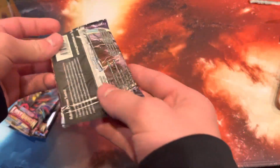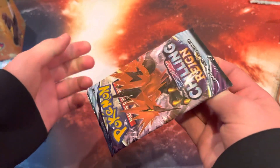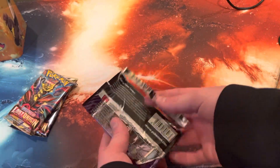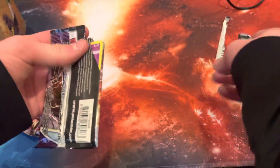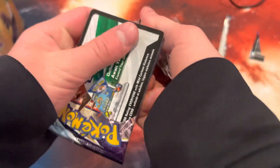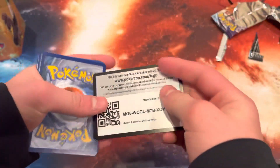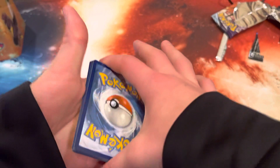Oh shoot, I messed this up. Yep, I messed that up — I kind of ripped that off without actually ripping the pack open, so that's kind of — dang it. All right, let's open this up. Let's go! Code card, one two three four on the front. Dang, I haven't done one of these Pokemon videos in a while.